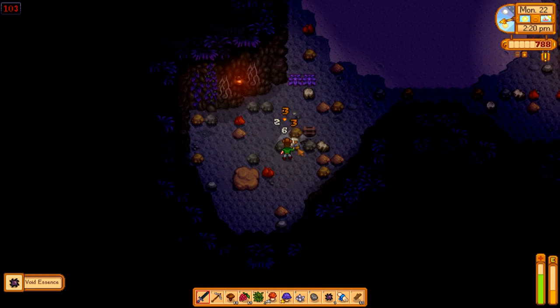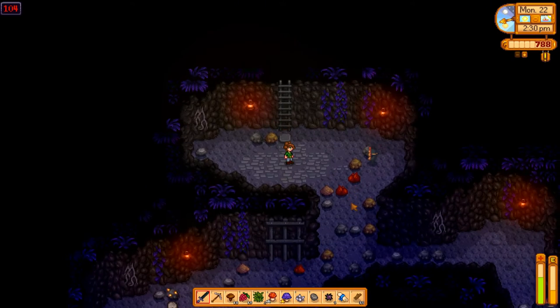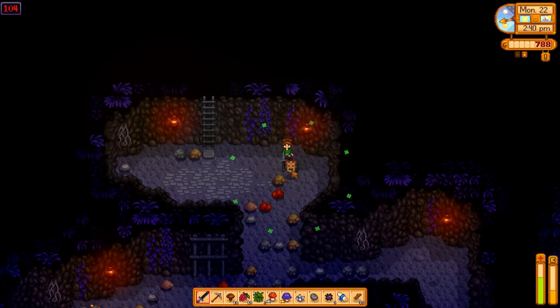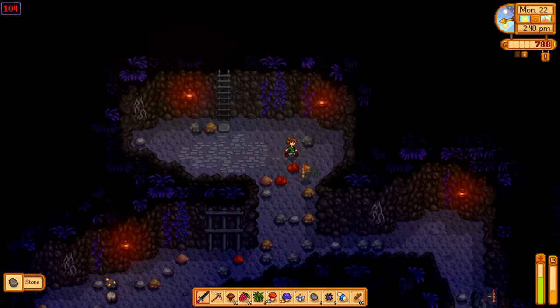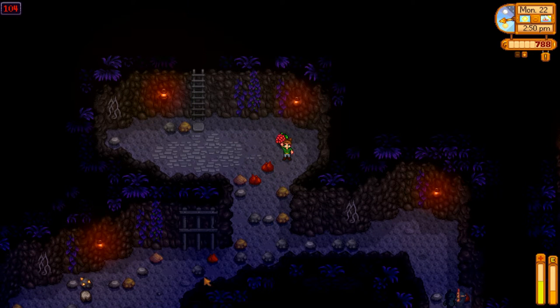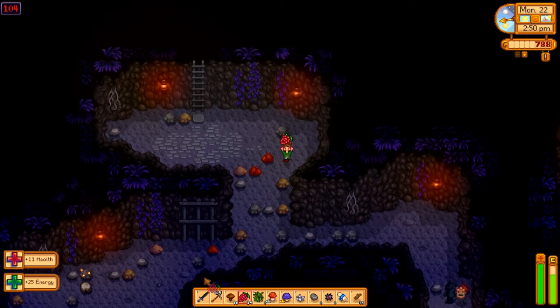I'm going to kill this guy just because he drops ore and coal. And of course, he didn't this time. I forgot how much these things hurt. He's behind rocks. I've gotten spoiled on the lower levels. But this is actually perfect timing - we're on floor 104. So we'll probably get a level, and then we'll go back to grinding like usual.